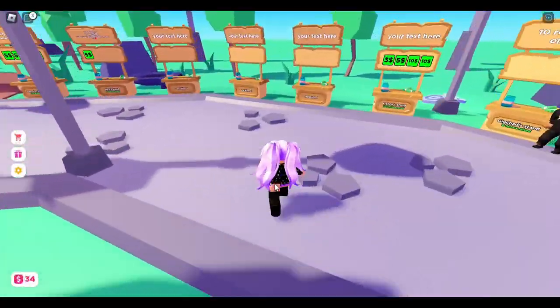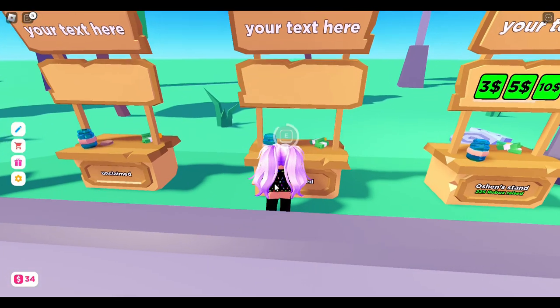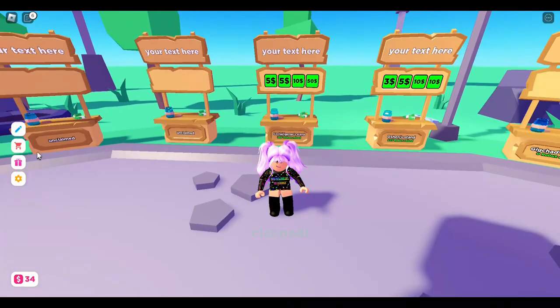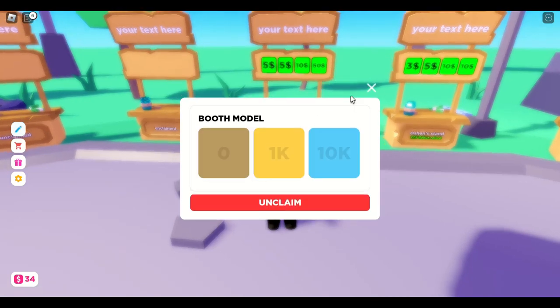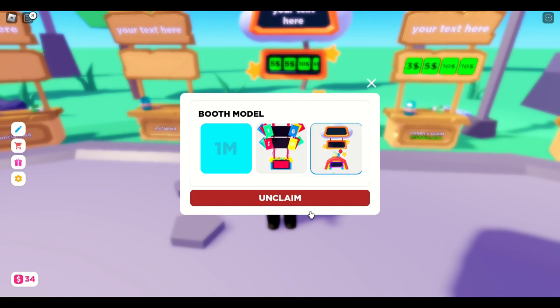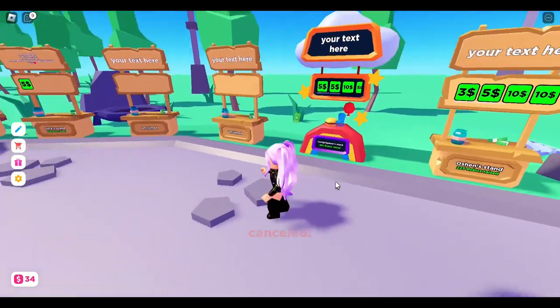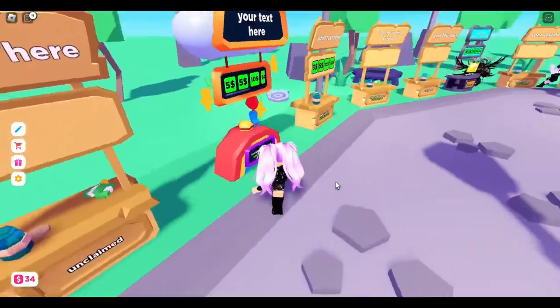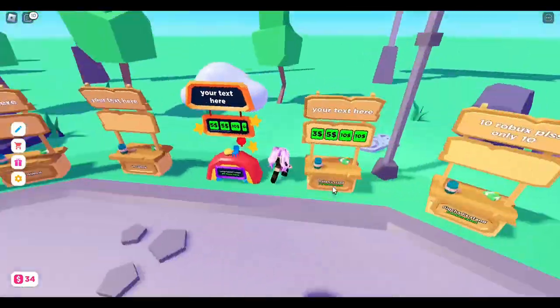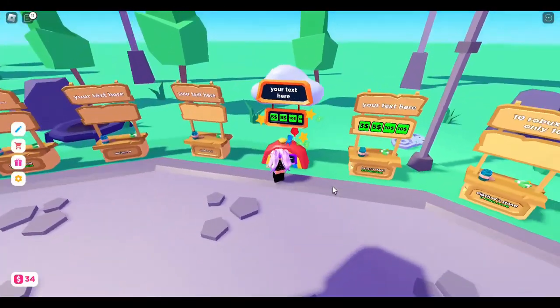That's it guys, once you are done, just go back to the Please Donate game. Claim your stand and you will see the Make-A-Wish booth in your booth model settings. Just click on it. I hope you find this video helpful. Please like, comment and subscribe to the channel for more videos. See you guys next time. Bye.